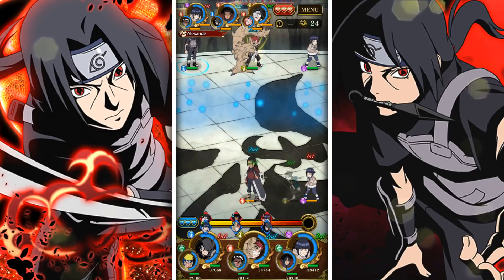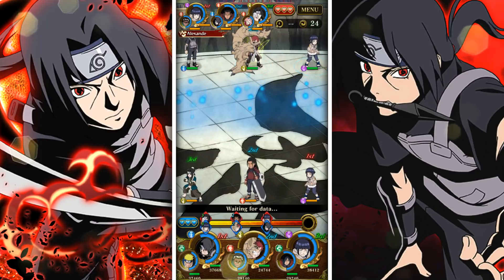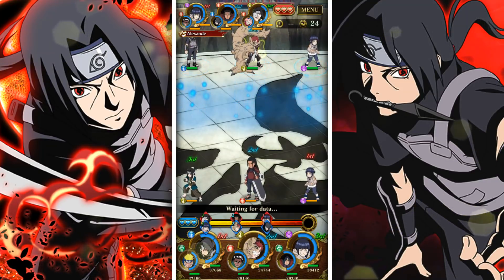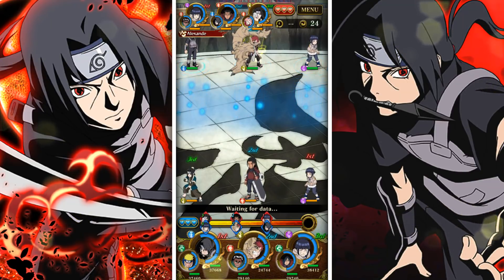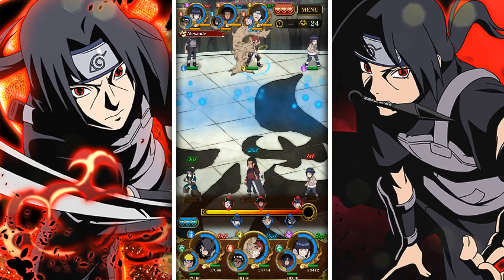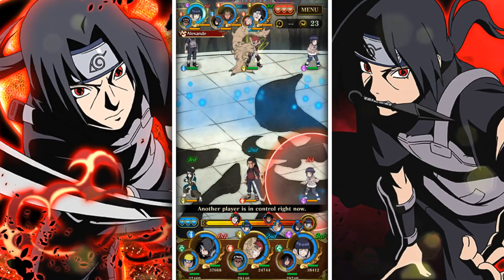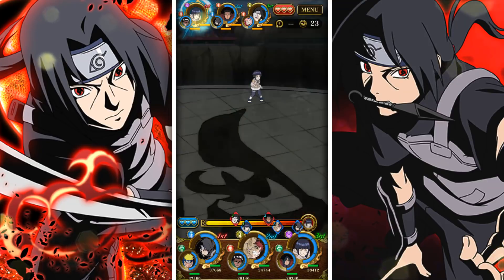We got someone with a pretty re-rolled looking team. This man looks like he just re-rolled and got a bunch of Blazing Bash units and slapped them on the team. Today we're going to try and get Itachi's ultimate - yeah it's kind of scary but I'm trying it with Naruto's dodge. Hopefully we can get something good going.